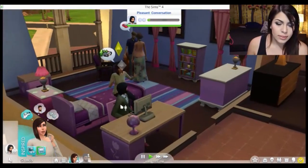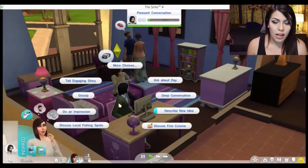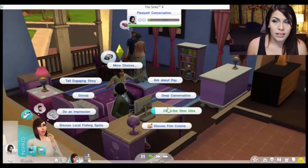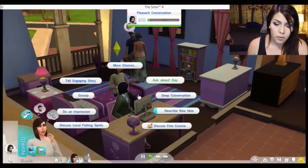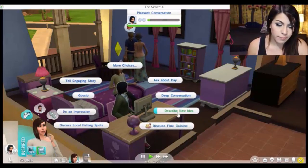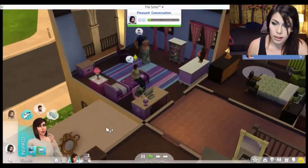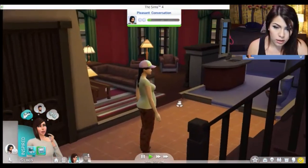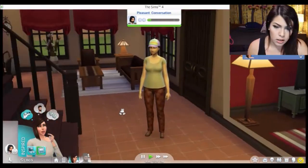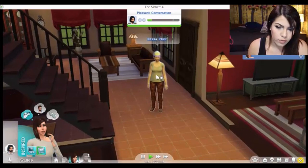I'm here to get to know other people because when there's parties or something, they need people to invite or else it's not a real party. That's why I'm also here to talk to this guy. I'm gonna see if anybody else is home. Oh, there's a chick — who is she? Kiera Page. Friendly introduction.